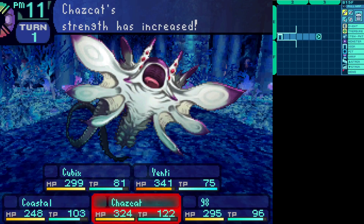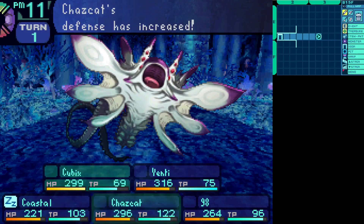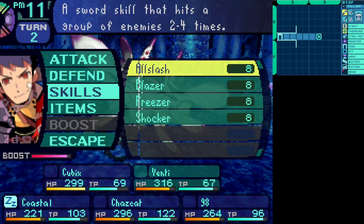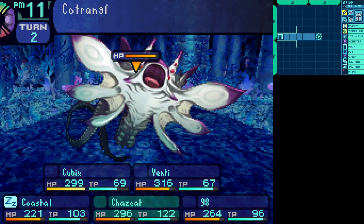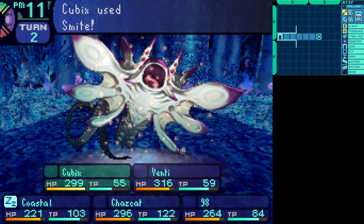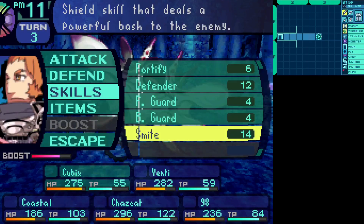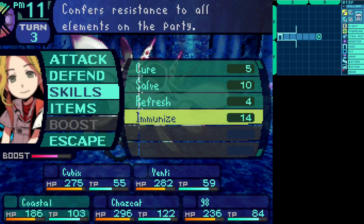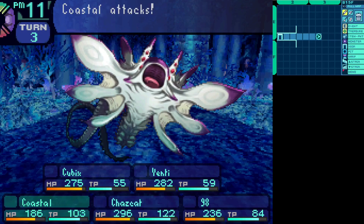Same setup as always: Bravery, Defender, and Immunize. There's that blizzard — and it can put people asleep. But that's not so bad. It put Coastal asleep, but she doesn't need to do any healing right now. She just used Immunize; that's the one thing she really needs to do for this fight. There's another flood. Even with that sleep, it only dealt that much damage — because it was an elemental attack. Elemental damage doesn't get a damage bonus from attacking a sleeping target. That's about all there is to this boss.